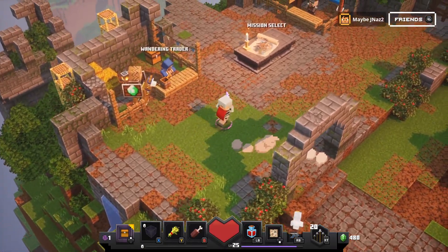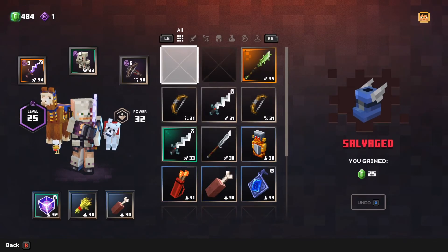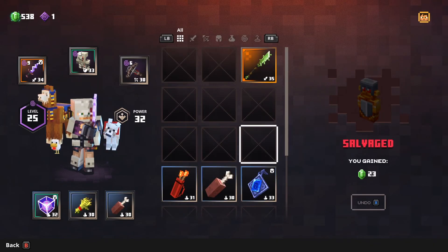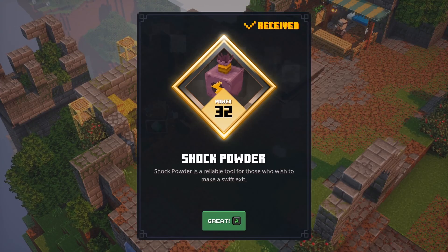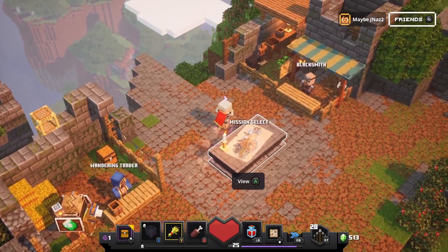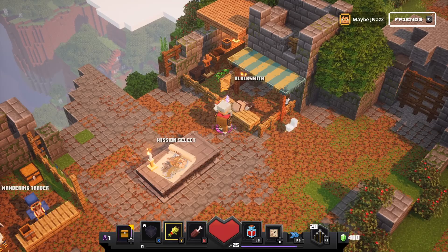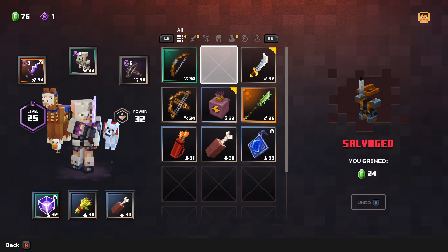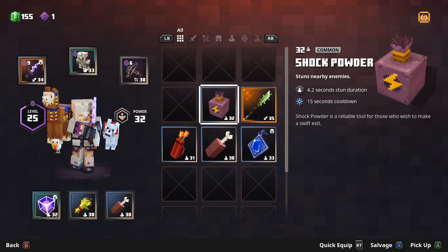Boots of Swiftness — yay! Let's see what we got. I don't want the boots, don't want you, don't want the glaive, don't want you. Shock Powder — a reliable tool for those who wish to make a swift exit. Interesting. Let's look at the weapons and gear. Didn't like any of it, nothing whatsoever.